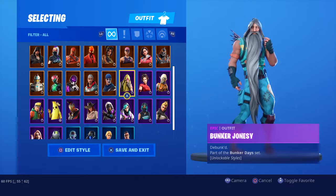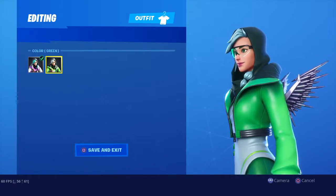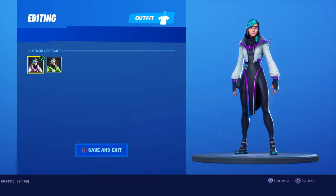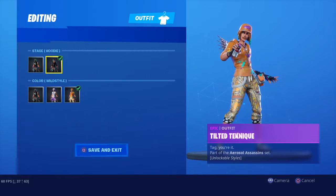Synapse — just picked it up. It's a lit skin, I like it. Tilted Technique, Tier 23 of this season — I unlocked everything.